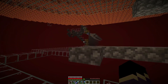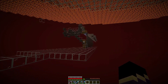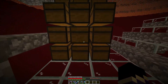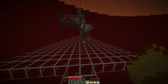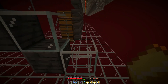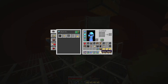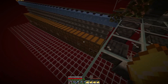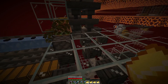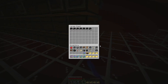We now have a fully functioning piglin bartering farm and this thing is massive. It doesn't look amazing but it does serve a good function. I've been collecting some gold here, just AFK-ing here and there, so we got a couple stacks of gold. We're on a couple of server issues with the lag — it's just not on the best PC. Let's put this baby to the test. We're going in with six and a half stacks of gold.